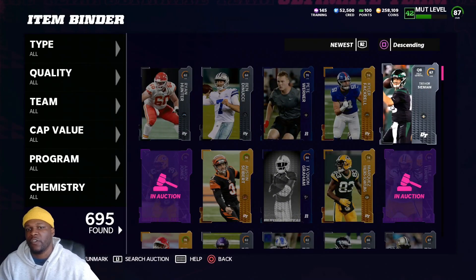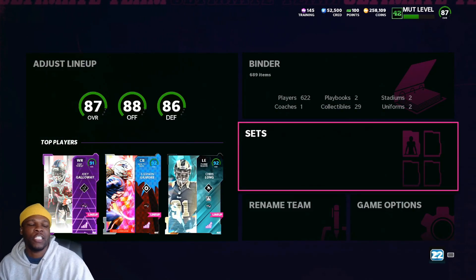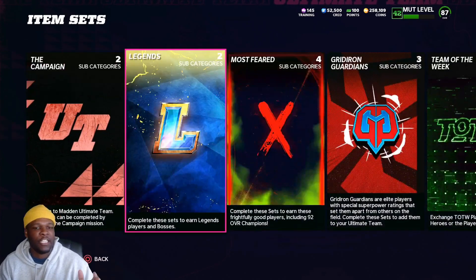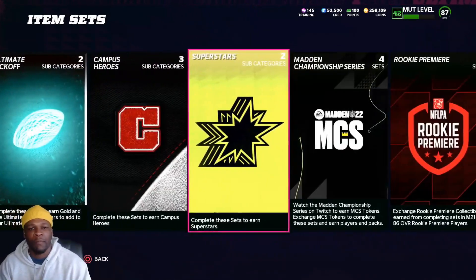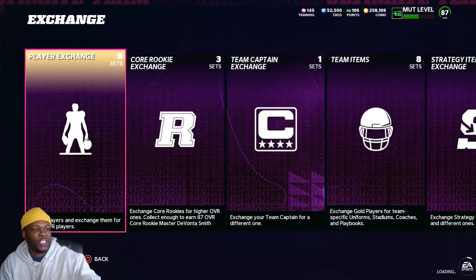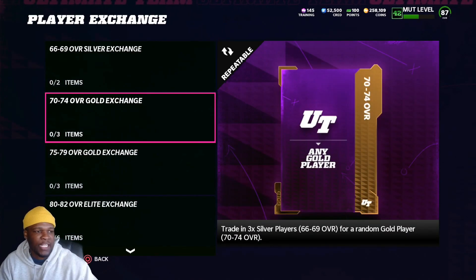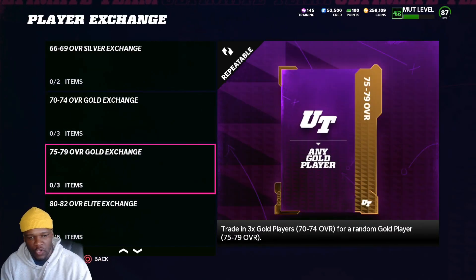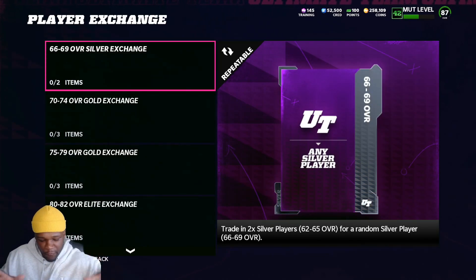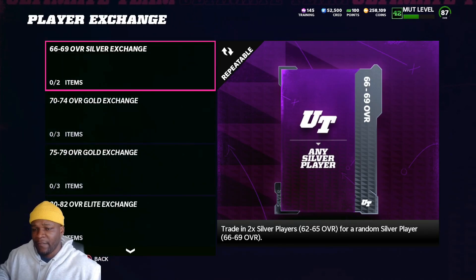For silver players, I don't suggest trying to sell them on the auction block. Instead, go to Sets and put them in the upgrade exchange sets — you'll get way more value having them upgraded than selling them. The margins on selling silvers are so thin it's not worth it. Go to the player exchange set, exchange low silvers to high silvers, high silvers to golds, and so forth. That leads into the next way to use Get-a-Player packs.